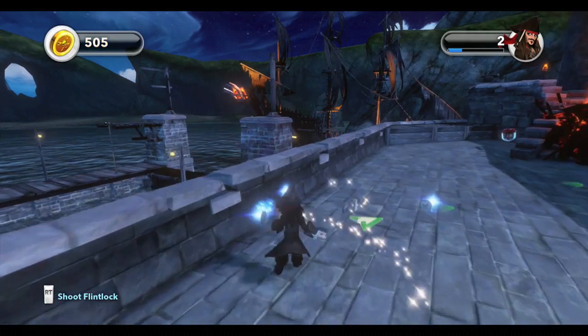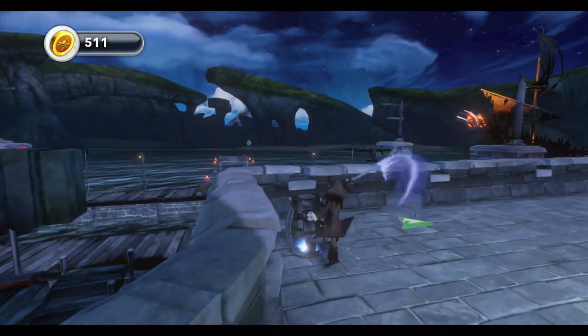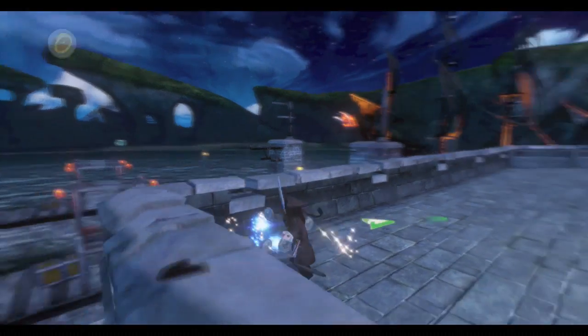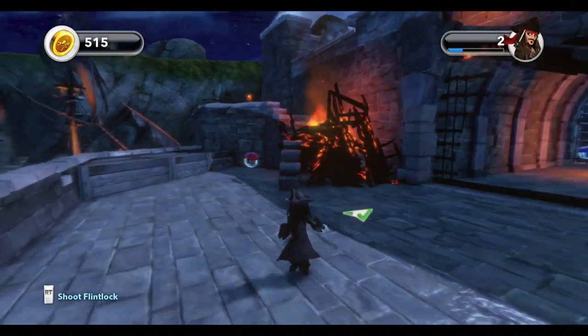The little blue orbs you see are basically experience points — at least I think they are, because it moves your experience meter, just a tad bit.